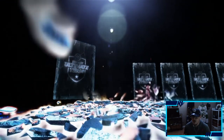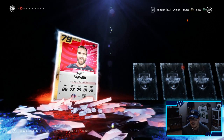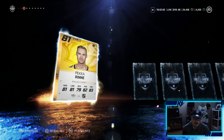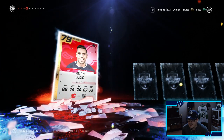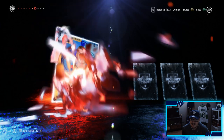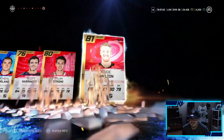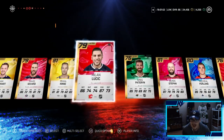Here we go — 600 points. We have around six to eight of these. Sam Reinhardt is our first player, then David Savard, Pekka Rinne — not bad. Milan Lucic, Derek Stepan, Michael Ferlin, and a Dougie Hamilton. Decent pack, no 83 overall though. On to the next pack!